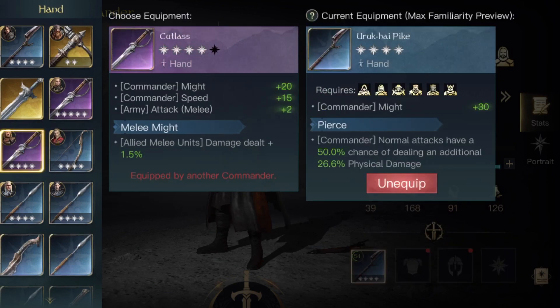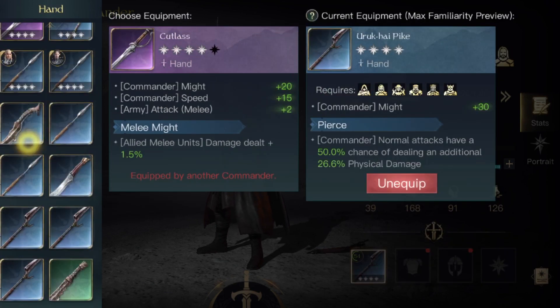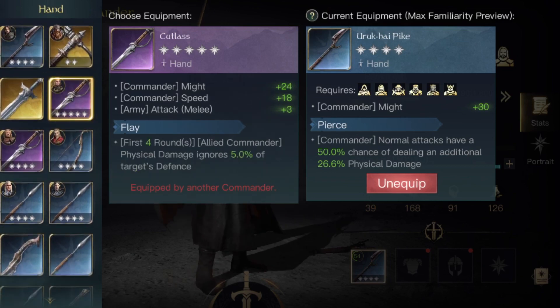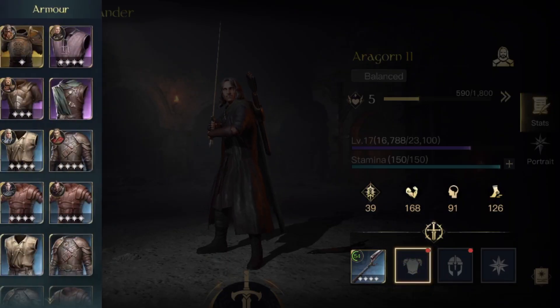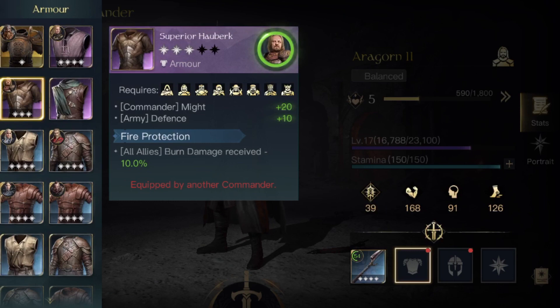You're going to want something that has might, so if you're using purple gear maybe something like the Dwarven hammer — preferably something that doesn't only affect one army type unless you're using guardians, in which case you're perfectly fine. For a chestplate, something like a superior hauberk works really well because it gives you might and also army defense, which will allow your army to survive a bit longer as they'll take less damage.